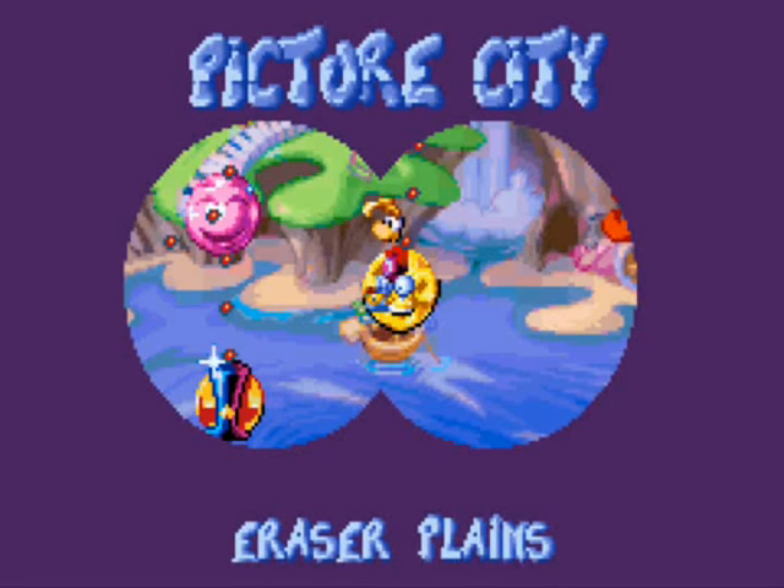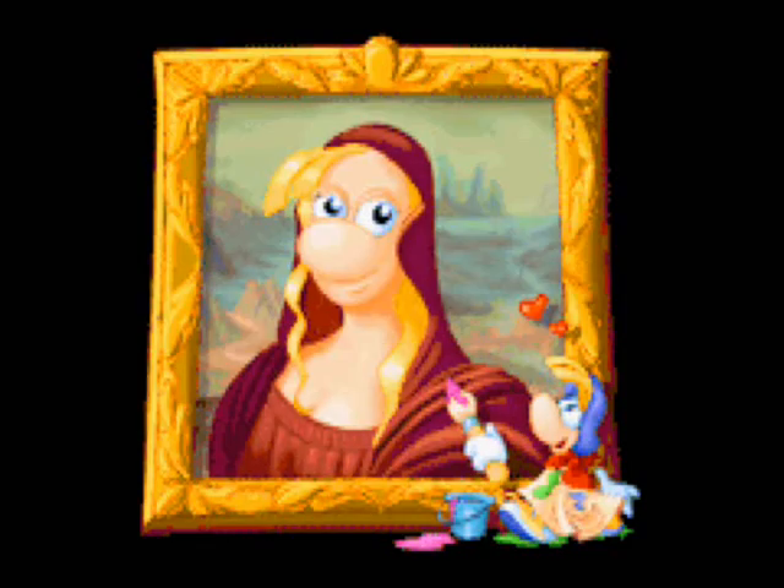Hey guys, SaksDude26 here and welcome back to Let's Play Rayman Advance. In the previous episode, we finished getting all the cages in the first half of the game. We've got all the cages in Worlds 1, 2 and 3. And now we're going to start on World 4, Picture City, with the first level, Eraser Plains.